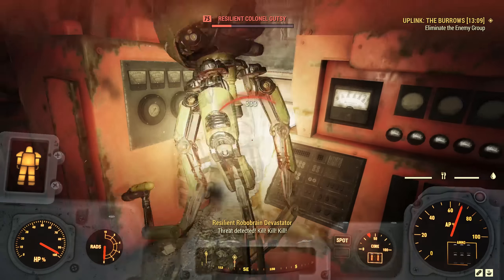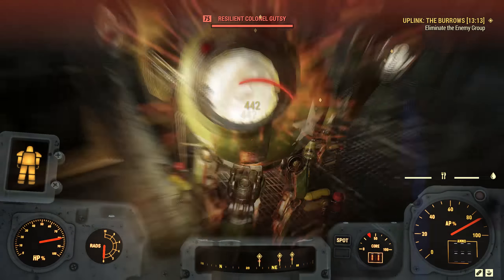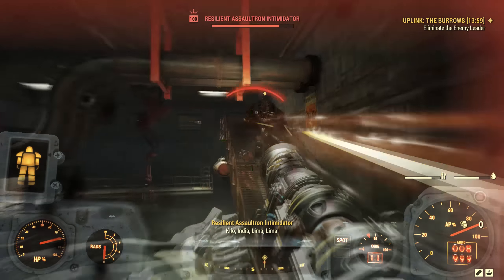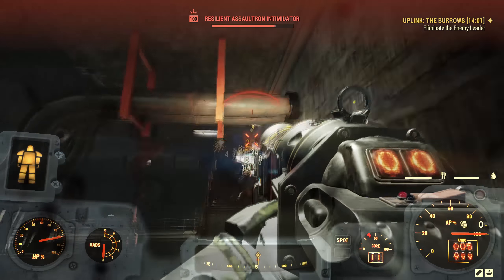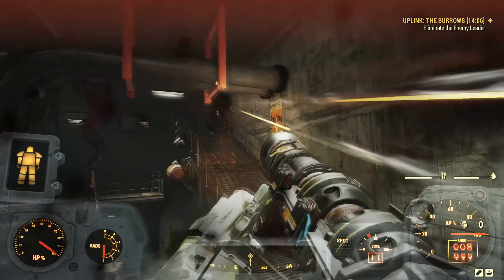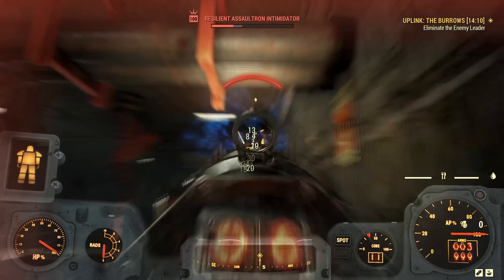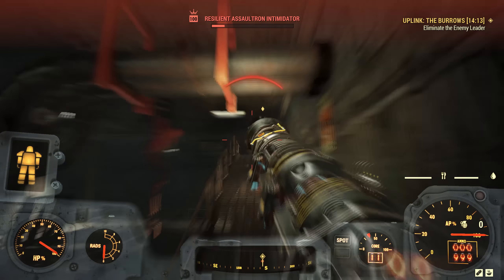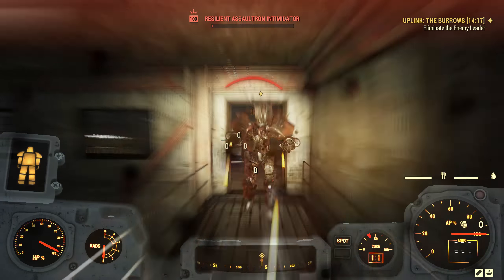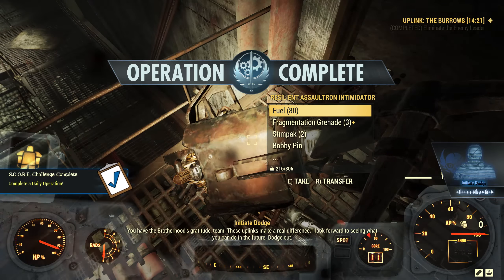Once both uplinks are done you have to go to the final area, clear out some enemies, and then fight a boss — which for this particular version was an Assaultron Dominator. Two really cool things about this: since there's so much combat you take 50% less durability on armor, power armor, and weapons. Also, enemies drop the ammo type you kill them with, and if you kill them with a melee weapon they drop random ammo. This means you take barely any durability damage, and if you have an ammo-efficient weapon you can actually end up with more ammo at the end.